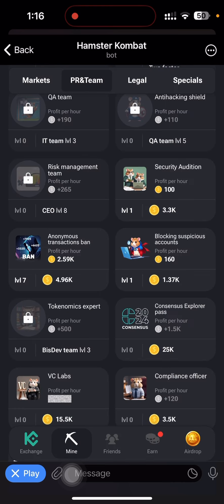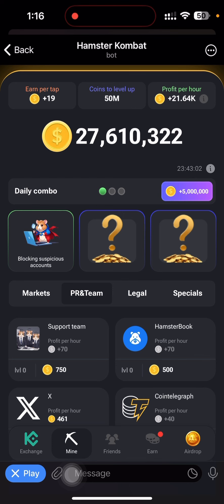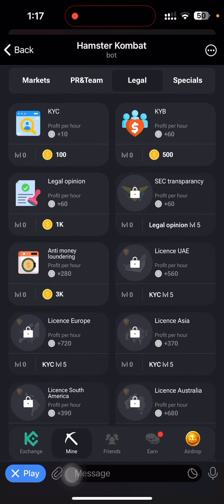I've picked my first card. If you have not subscribed to this channel, please do so — that's the only way to support the channel. The next card for today is going to be under Legal. I'm switching over to Legal now. What we are looking for is License Asia — that is our second card. I can see License Asia here, but it is locked. I need KYC Level 5 to unlock it.